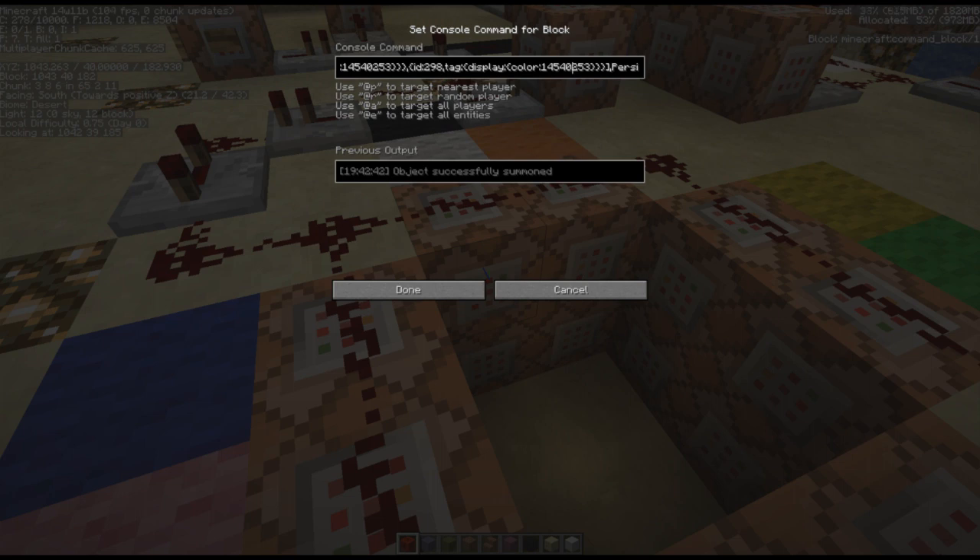We put a name tag on and then 'PersistenceRequired: 1', which is to make sure he doesn't despawn.